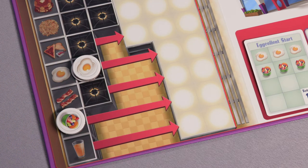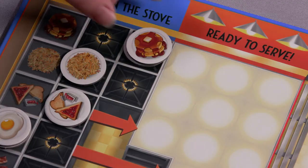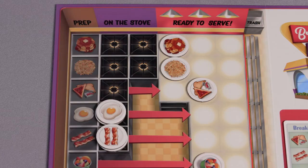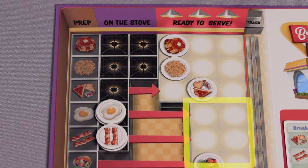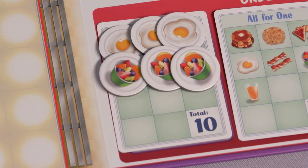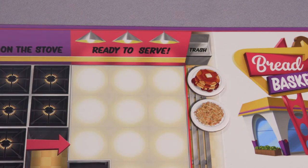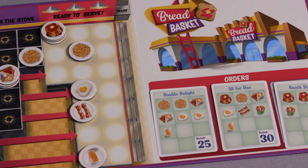Some food types don't need to stop in each column. When a tile reaches a space with an arrow, slide it across until it reaches the column indicated. Once food items reach the ready-to-serve spaces, they can be used to serve any combination of orders. Note that some food items can remain in the ready-to-serve area for up to three rounds, while others only have two rounds before they must be served or go into the trash. Orders can only be served if complete — you may not serve some items on one turn and wait to finish the order on another. Any unserved food in the final column of the ready-to-serve section will be moved into the trash column during cook time, and players must collect a penalty token for each item that goes into the trash.